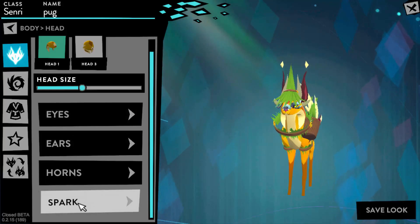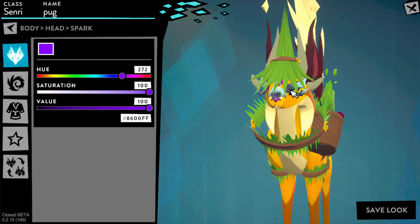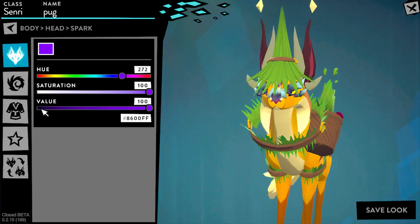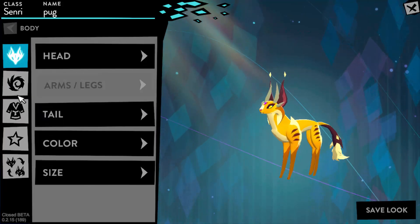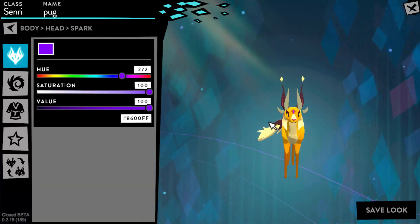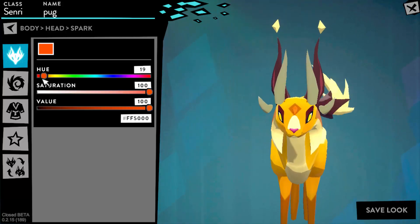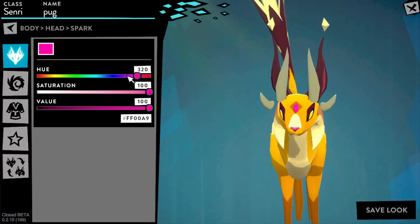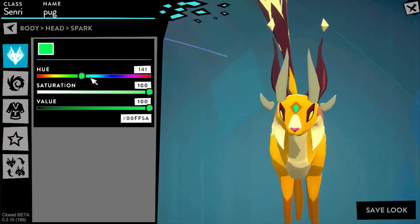Moving on to this thing called Spark, which I know nothing about. Oh, it's that thing in their head — let me just take off all the accessories. So going back to Spark — this is the little diamond that all the creatures have on their head, and it can change color. They didn't have this last time, so I like this addition. Because when I logged on, I was wondering if you can change it, and you can. So I'm happy about that.